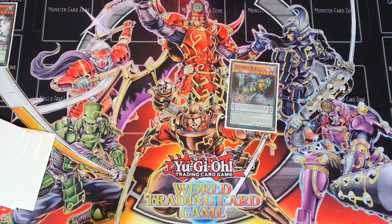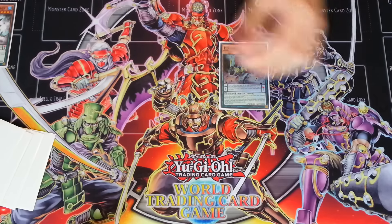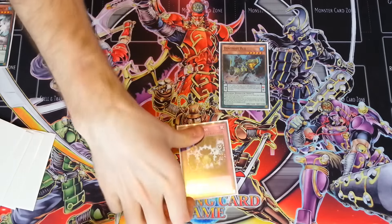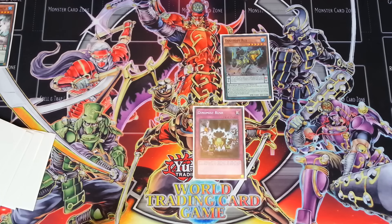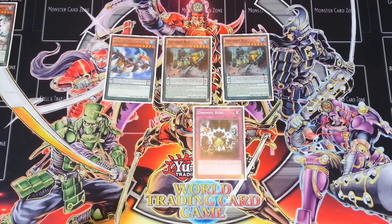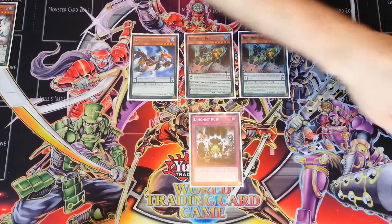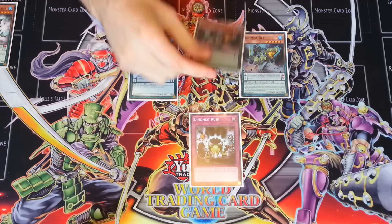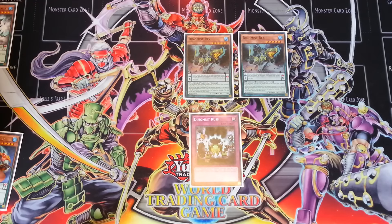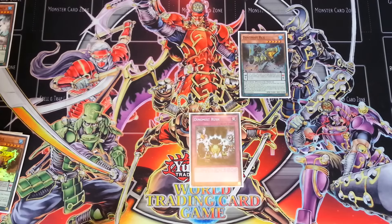One other combo I do want to show you guys - this is the last one. This is a Dino Mist one that a lot of people do forget about - Dino Mist Rex. Let's say I have a Dino Mist Rush set and I do have two Rexes on the board and another Dino Mist. I've mentioned this in my past deck profiles - if this card attacks an opponent's monster, in the damage step it activates an effect to tribute a Dino Mist card, and even if it still dies at the end of the damage step because it was destroyed by battle, its effect will still resolve in the graveyard. Which is pretty insane.